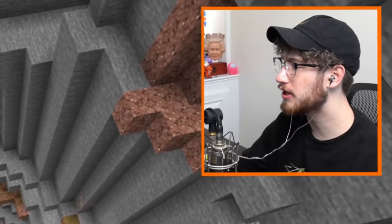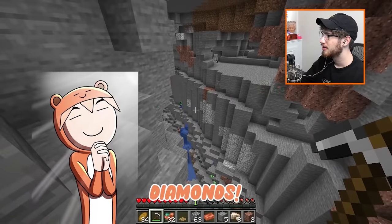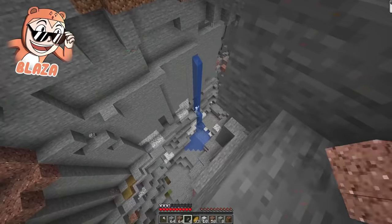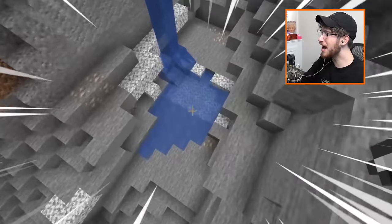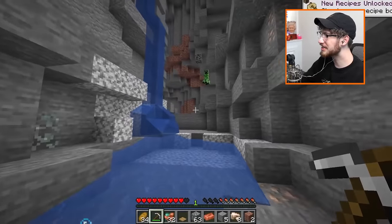This is mine here. You know what could be down there as well? Diamonds? No — the new mob, the glare. I see him. There, it's the blue one. I just see creepers. Blaza, there he is.